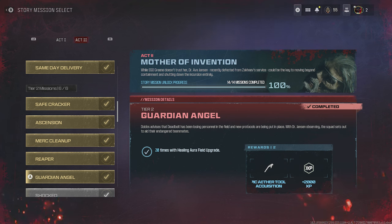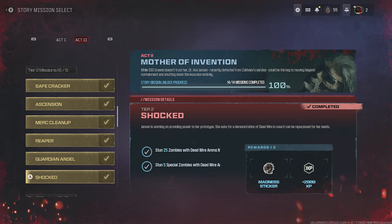Guardian Angel requires you to use the Healing Aura field upgrade and heal other players 20 times. This is a bit quirky — you can be at full health and so can the other players, and as long as the Healing Aura hits any player within its range, it counts toward those 20 times. If you're playing with a friend, use your ability 10 times and you're good to go. If you're with randoms, try to stick with them or shimmy next to other teams and pop a heal.